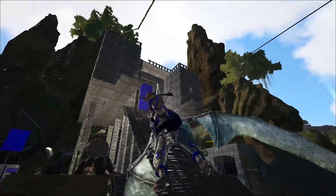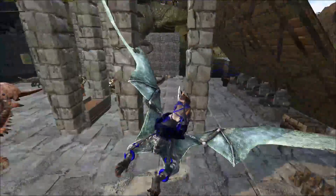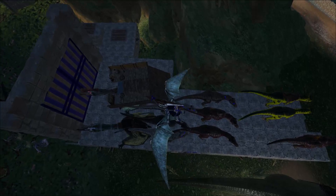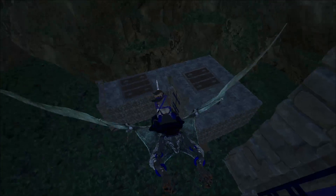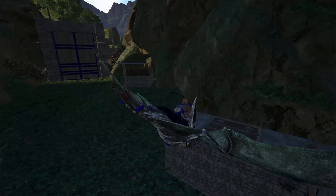So here's our main base which is going to have a platform here. I have some dinos I'm trying to get rid of. This is going to be our main dino garage for the time being — still working on it, not at a quick pace but not at a slow pace. Here we're going to have our carnivores such as our raptors, dillos, and carnos.